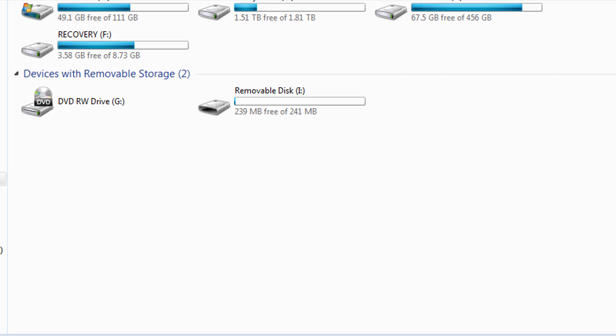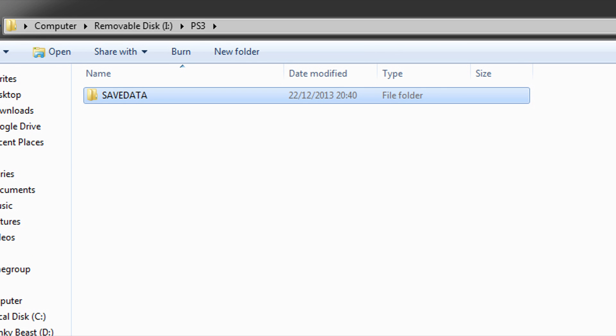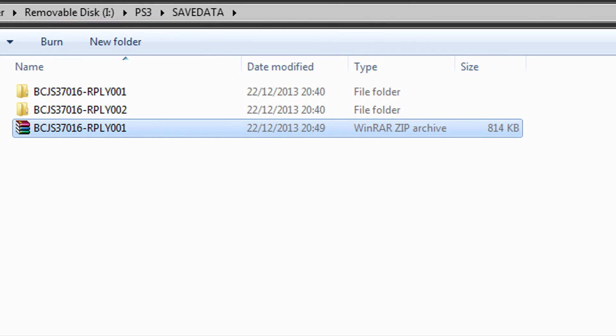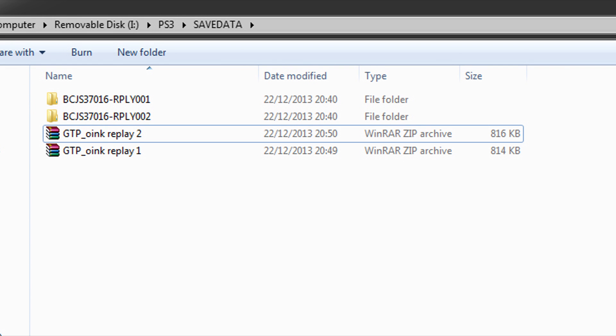Plug your storage device into your computer. Find the device, and inside you will find a folder called PS3 — double click on that. Inside there you will find a folder called save data — double click on that — and inside will be your two exported replay folders. Leave those as they are; we need to turn these into individual zip files. To do this, right click on the first one, hover over send to, and choose compressed zipped folder. It may take a minute and you will then see a zipped file with the same name. Do the same steps for the second replay. You can rename them to handy names or leave them as they are.